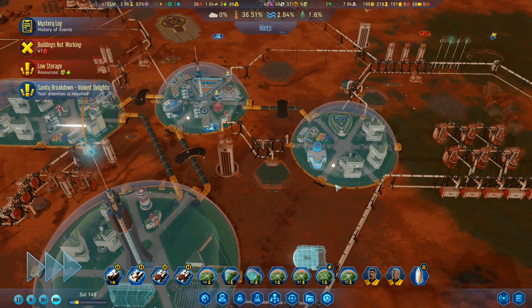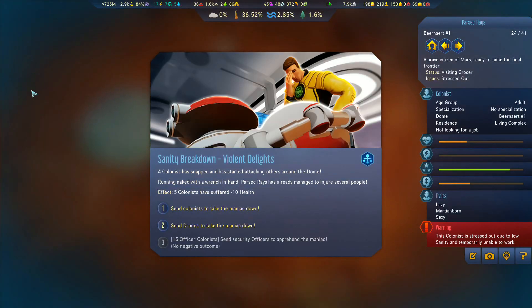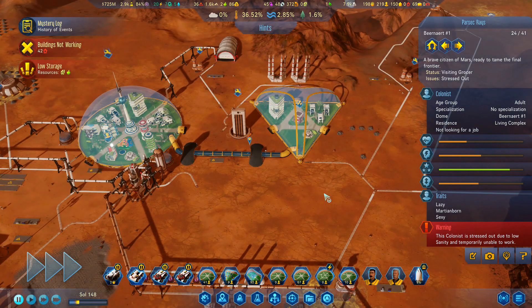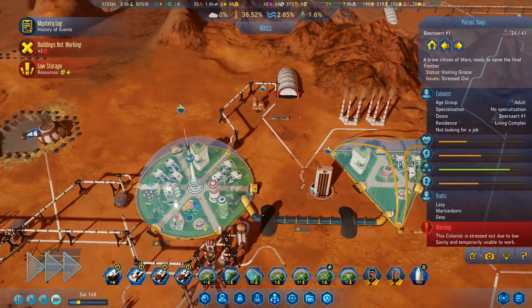The colonists have snapped and have started attacking others around the dome — running naked with a wrench in hand. Parsec Raze has already managed to injure several people. In fact five colonists have suffered minus ten health. Send colonists to take the maniac down. Rescue team was violently attacked by the maniac — after suffering heavy injuries they managed to pin down the screaming colonist. Five colonists lost 20 health. Colonist Parsec Raze is safe. Thinking we should have used the drones — drones could probably have done a better job.